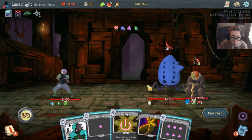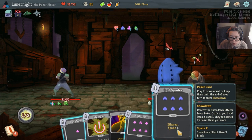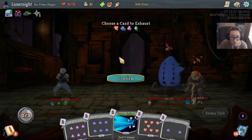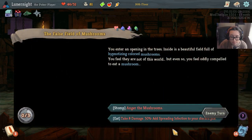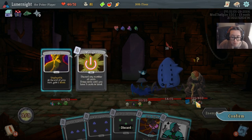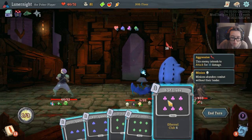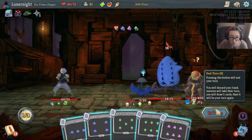Bad joker. Six of spades. Thank you. I can use this on all the enemies — get rid of that. But I can also just mulligan. Don't exhaust any hearts. I'll just anger the mushrooms, I don't care. Six — that's a pair. Spades gain block. Diamond — damage to the enemy with the lowest HP. Yeah, this will be fine.